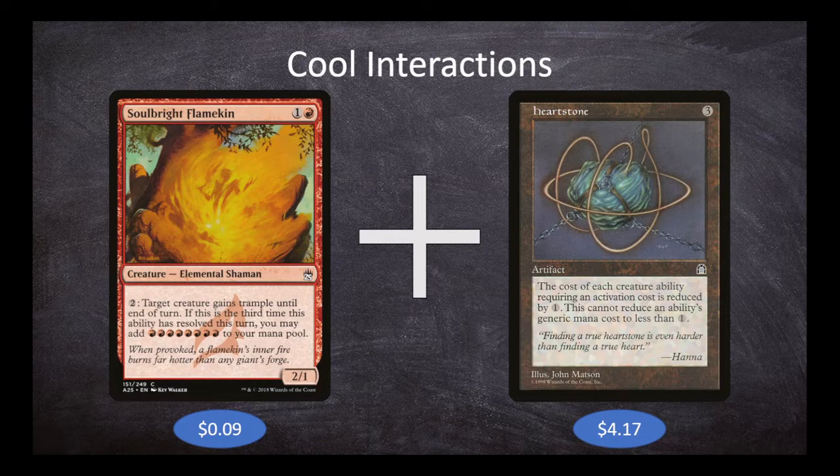If we partner that up with Hearthstone — a three-mana artifact that reduces the activation cost of each creature's ability by one — Soulbright Flamekin's ability now costs just one mana. We can spend three mana to trigger it three times and get eight mana back. We could do this every single turn. Hearthstone also reduces Ashling's ability cost to one mana instead of two. Combined, these cards allow us to get a lot further ahead on board than anyone probably expected, and be able to do the things we're hoping to do with our deck.